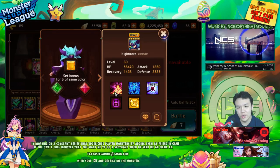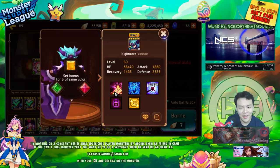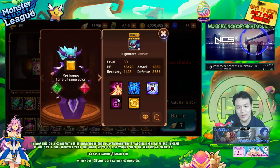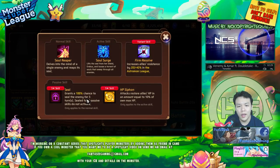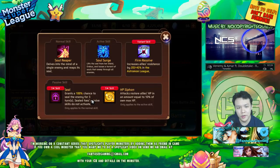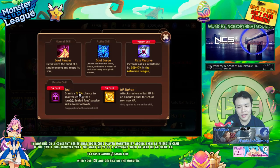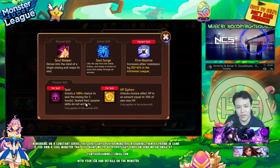I know you guys have seen her a lot in the arena — I do use her quite a lot there, but I also use her to farm some dungeons. She has a really powerful heal on her second skill, but her main selling point is her seal, which is 100% and lasts for three turns. This is really, really OP — pretty much no other monster can reliably apply seal like this.